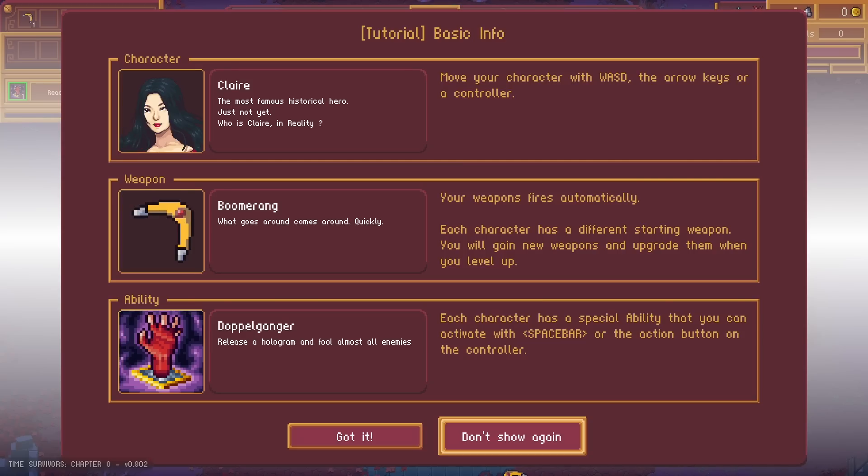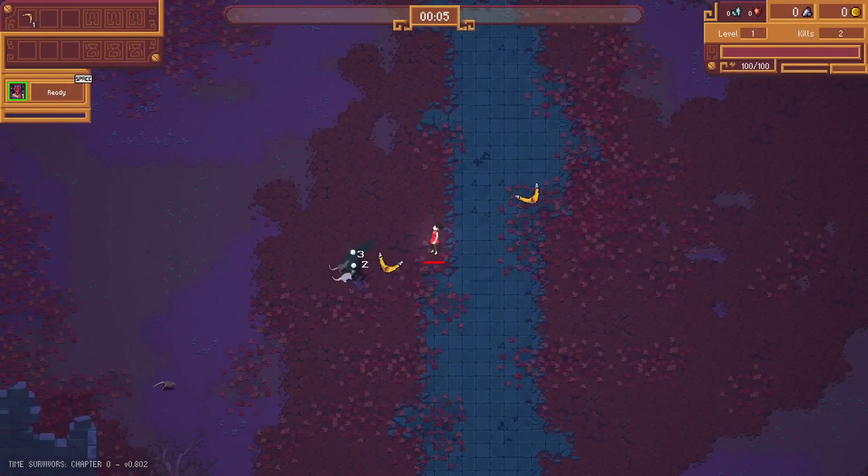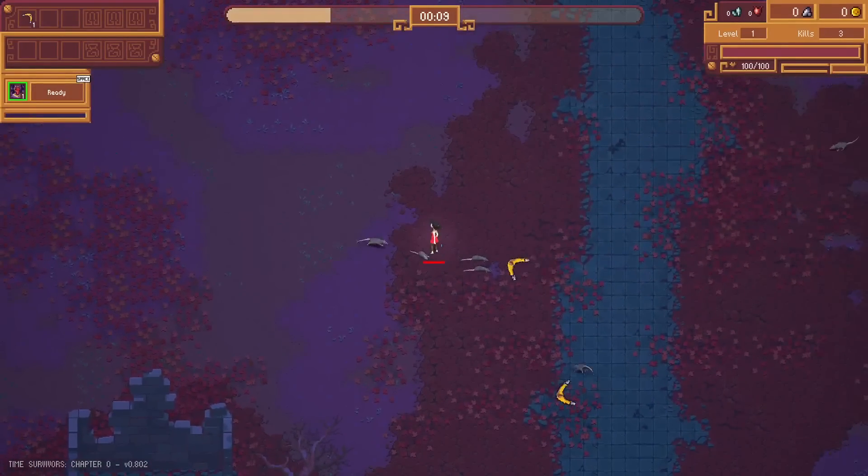Move your character with WASD. The boomerang is your weapon and fires automatically. Each character has a different starting weapon; you'll gain new weapons and upgrade them when you level up. Ability: Doppelganger — release a hologram and fool almost all enemies. This character has a special ability you can activate with spacebar or the action button on your controller. There's rats — a whole mob of angry somethings!